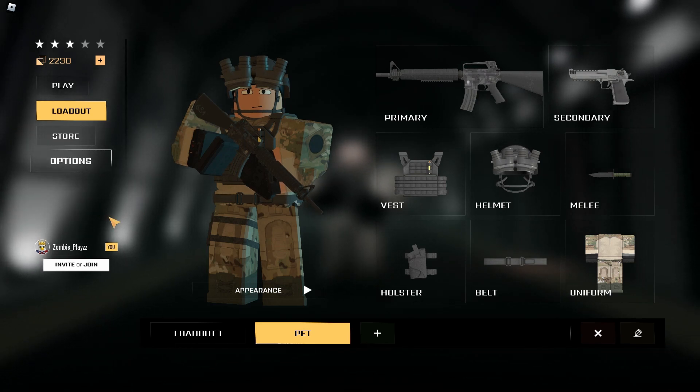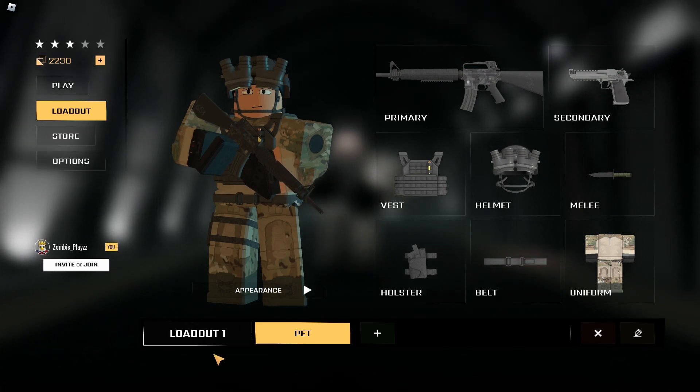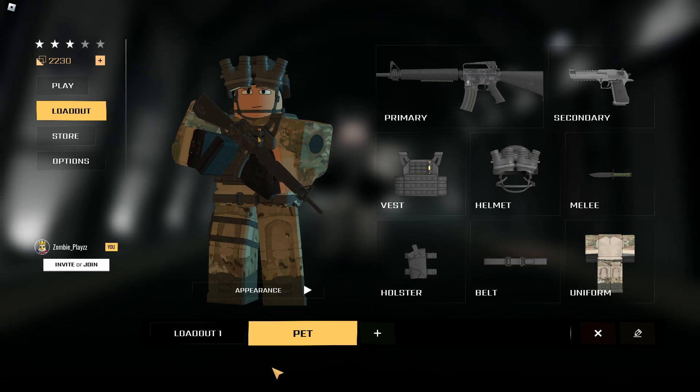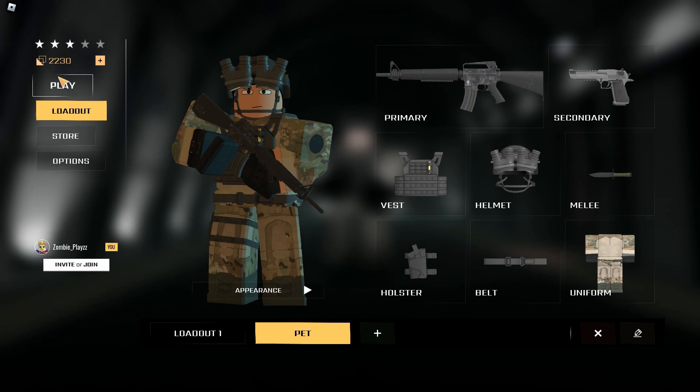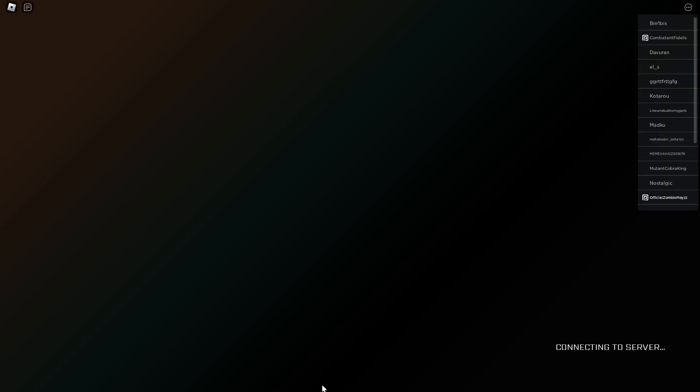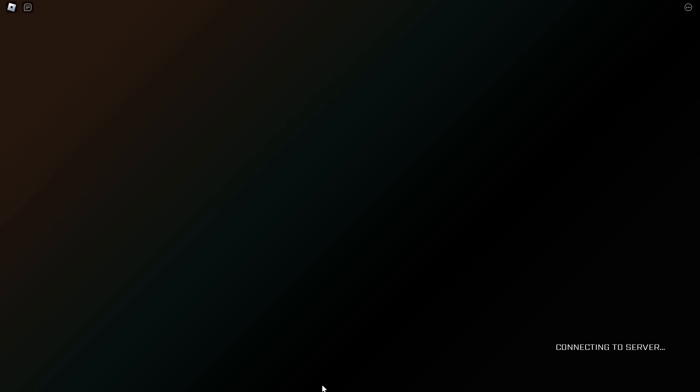Welcome back to another video. In this video we're going to be taking a deep dive into loadouts — specifically how to choose the best weapons and equipment for different mission types in Blackhawk Rescue Mission 5. A loadout consists of the weapons, tools, and gear that you'll bring along with you on a mission. Having the right loadout can make a huge difference in your chances of success, so it's important to choose wisely.